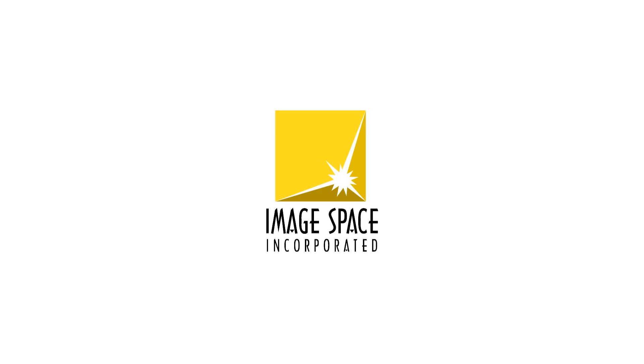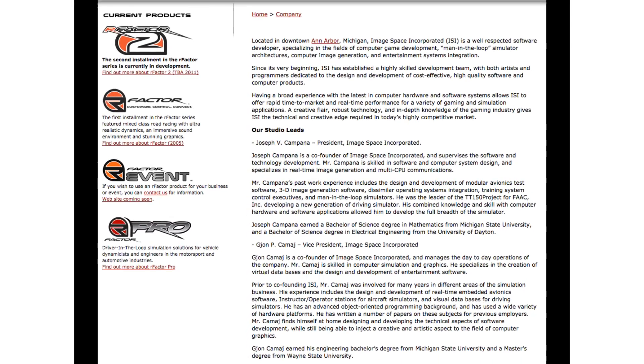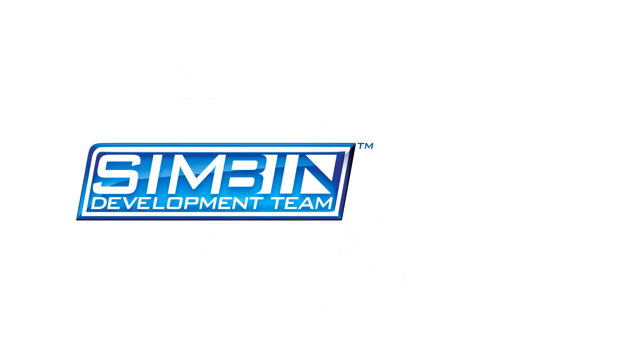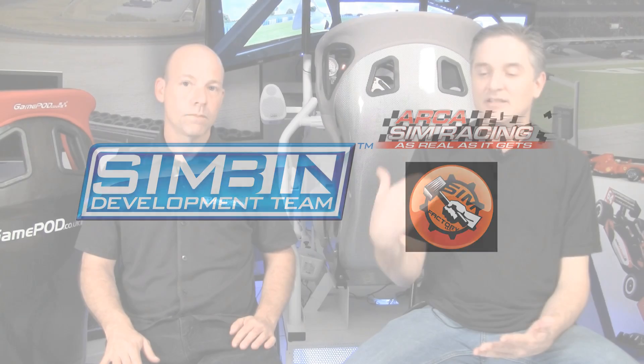A little education: ISI — Image Space Incorporated, the guys that made R-Factor — have basically licensed their engine to a bunch of different companies: Simbin, the Arca guys, the Sim Factory. This is not the first team to lease this license, and that's part of the business model for this game engine. The same thing is going to be happening with R-Factor 2, but this is one of the last of the first generation engines.